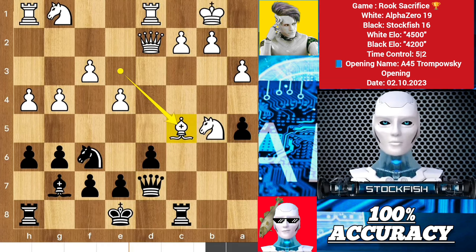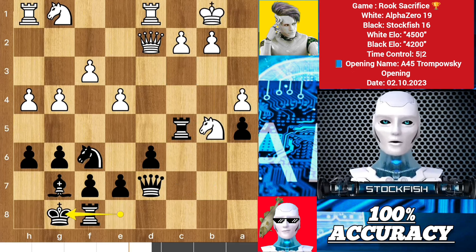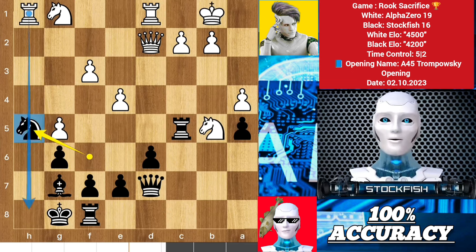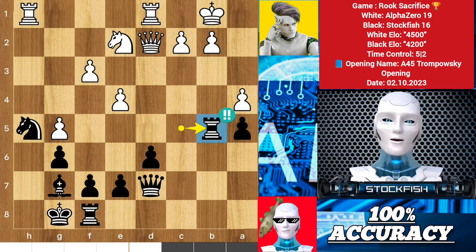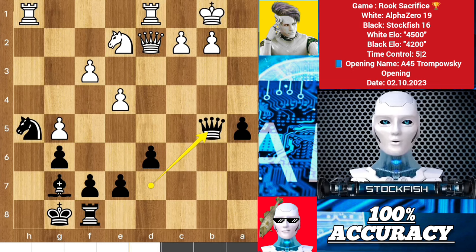We have bishop takes c5, rook takes c5, threatening to take the knight. Rather than moving back the knight and facing problems on the b file, AlphaZero decided to play a4 to close the position. We have castle, g5, takes takes, knight h5 to block away the file, knight e2, and I sacrificed the rook by capturing the knight. a takes b5, queen takes b5. This position is very sharp — I am targeting the pawn with bishop support.